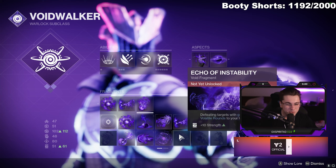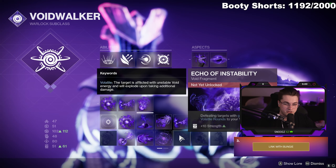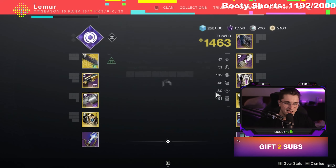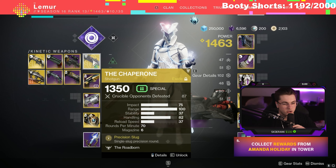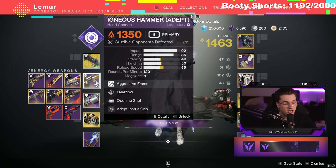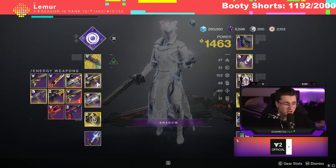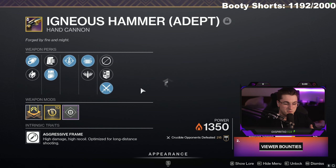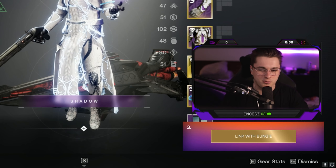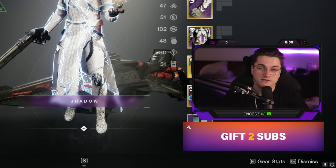I really want to unlock volatile rounds and see how that goes, but I just wanted to get this video out. For weapons, I'm pairing the build with Igneous Hammer and Chaperone. Chaperone did get nerfed recently so I wanted to see how it performs. Igneous Hammer was awesome — the two-taps in the Empowering Rift were great. Later I switched to Palindrome as well. Overall this build felt very refreshing, synergized really well, and is by far my favorite Void subclass build.